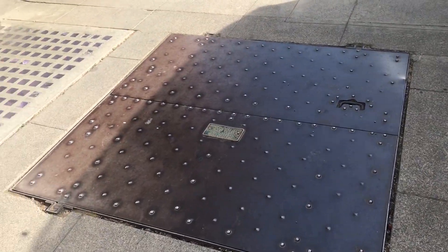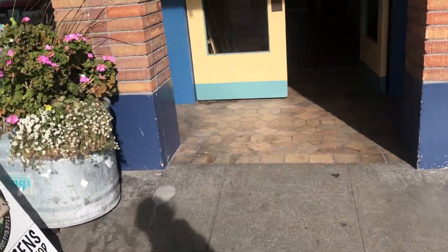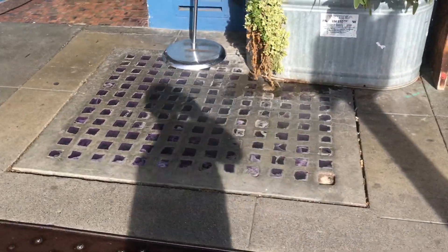What do we got here? Trap door to the underground. What's that? Pavement light. Trap door to the underground. More pavement light.